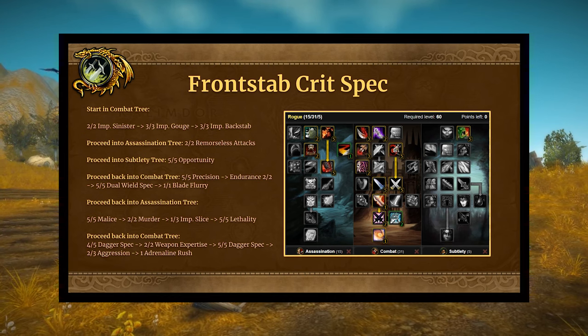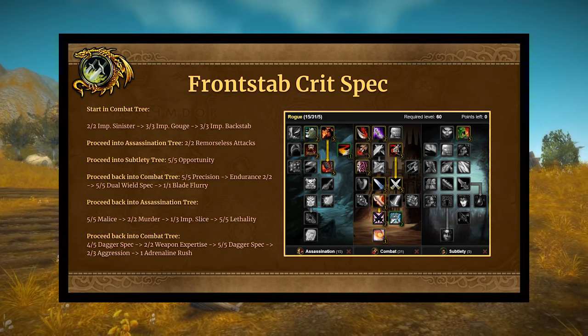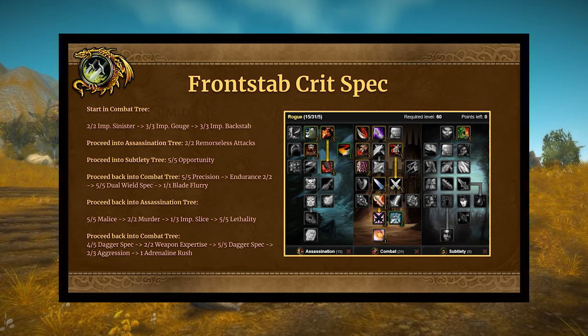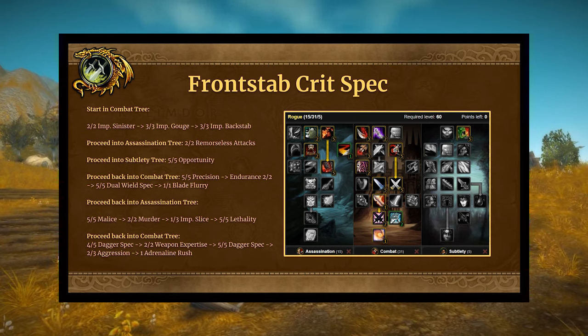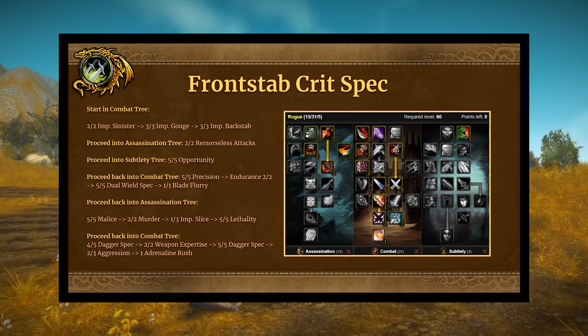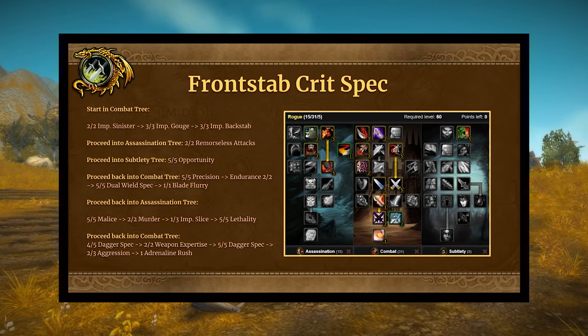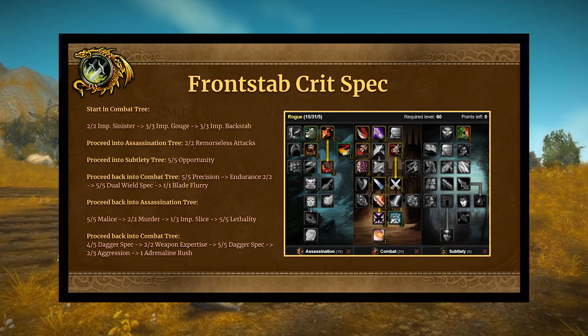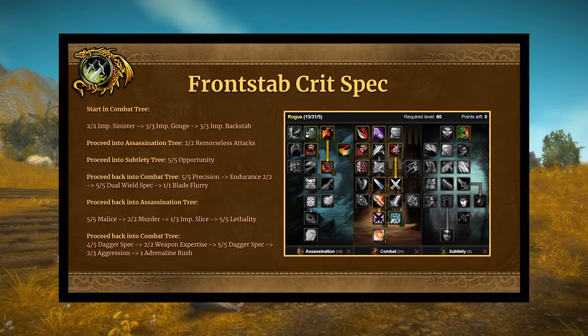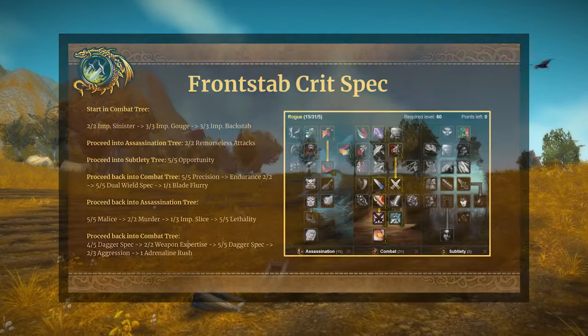Now for the front stabbing spec and its pros and cons. The pros: you do so much damage. The cons: weapon progression isn't as good with daggers — it's still serviceable and I've put together a dagger progression for you to follow. The spec is pretty weak in PvP — you won't be able to front stab a player. And probably the biggest consideration is that you might develop carpal tunnel syndrome. I recently leveled a feral druid doing front shredding and it is a little intensive on the wrists.